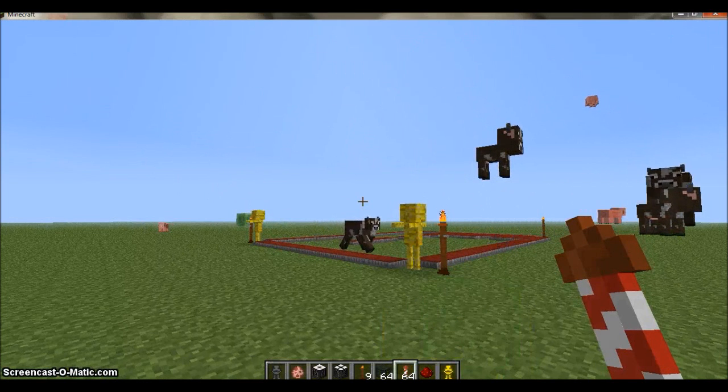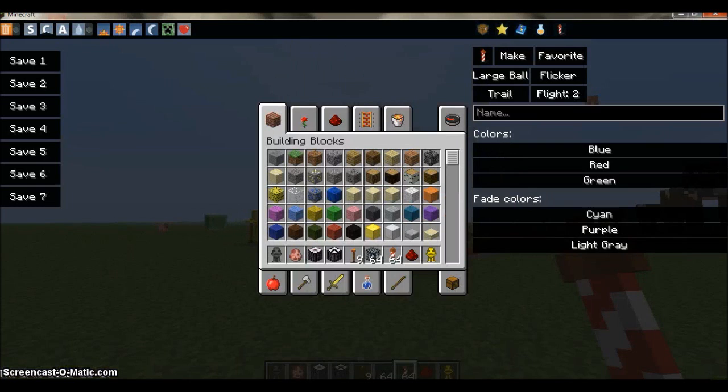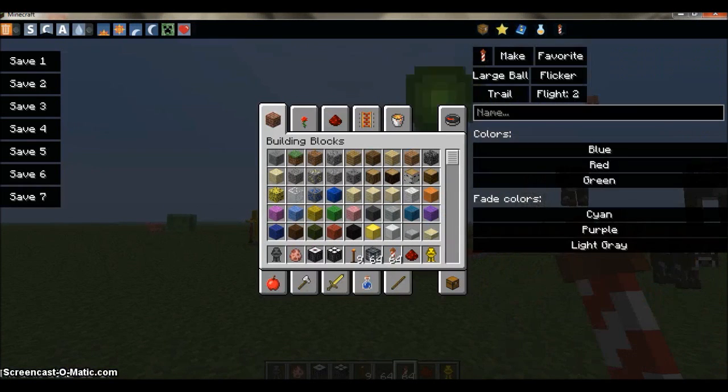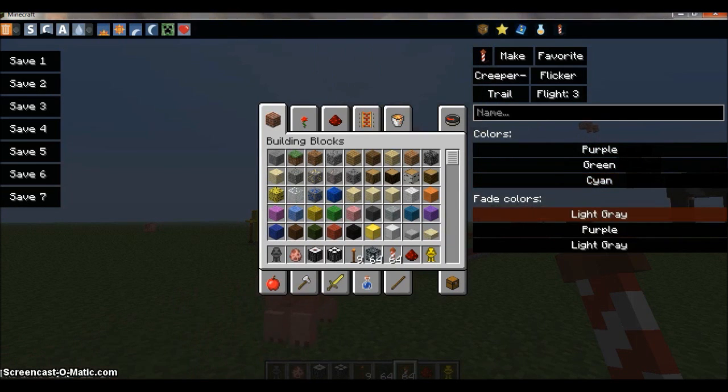Today I'll be teaching you how to create fireworks using Too Many Items. So basically you'll start off on this one, just go to the end one here, and let's have it in Creeper. Let's have Trail, Flight 3, Purple, Green, Brown, Blue. And let's have it in Scion.